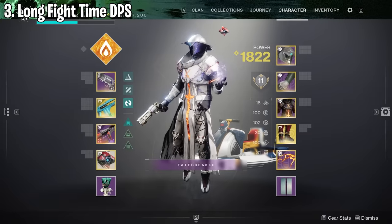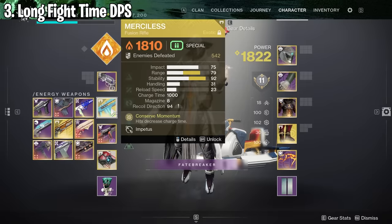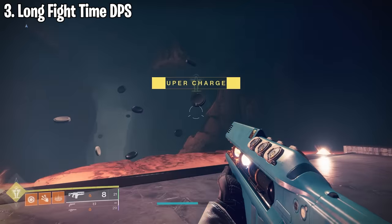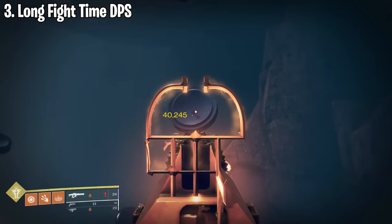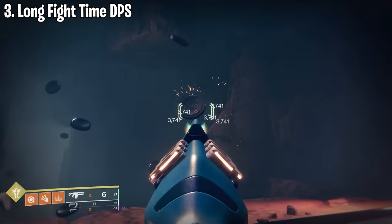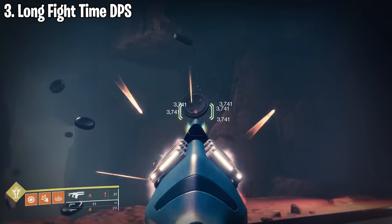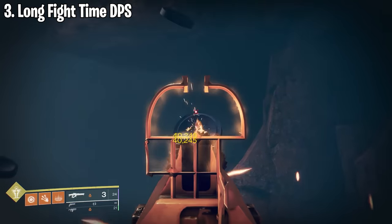To expand on this loadout, if you don't want to use a sniper rifle, you can still use a linear fusion rifle paired with a regular fusion rifle, as long as the boss isn't too far away. This gives you a lot of ammo to cycle through, making it great for long extended damage phases. Start with your linear fusion rifle and unload all ammo until you need to reload, then switch to the fusion rifle and unload all of that. The Merciless is a great option here because it can do a lot of damage. Unload all your fusion rifle ammo, reload, then switch back to your heavy and keep going.